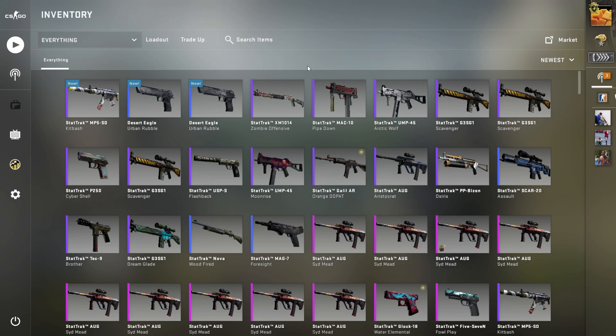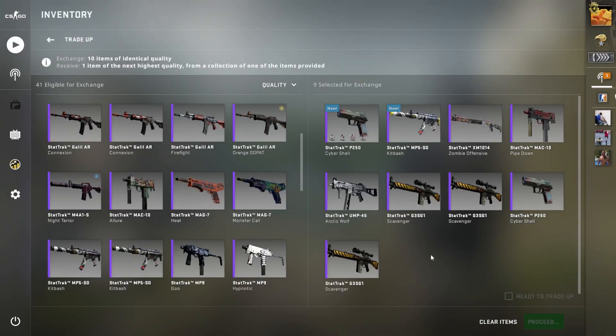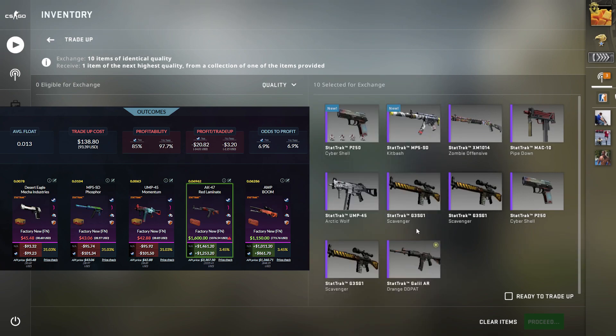We've got one more trade-up coming up. For our final trade-up, we are going for a StatTrak Factory New AK Red Lamb. We would also be extremely happy with the Factory New Orm Boom. In total, we have a 7% chance to hit something from that collection in Factory New, and anything else is hopefully going to be a super low float piece. This one has the highest chance of anything so far. Either of those items are worth roughly $1k to $1.6k.